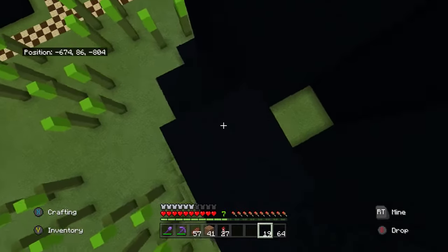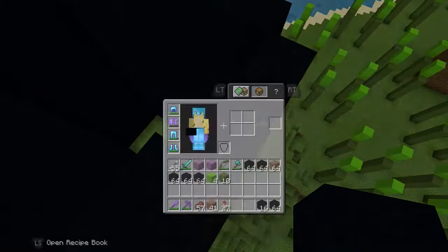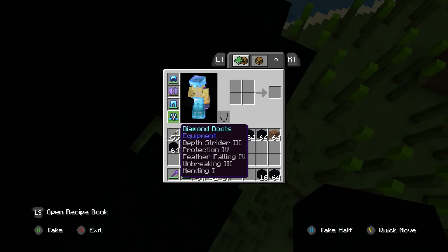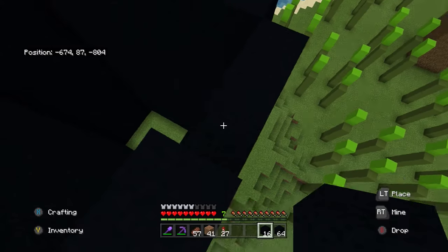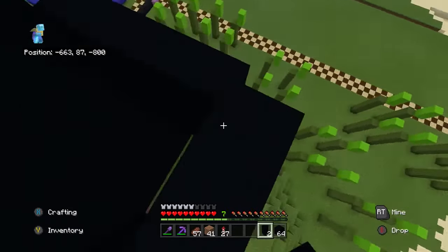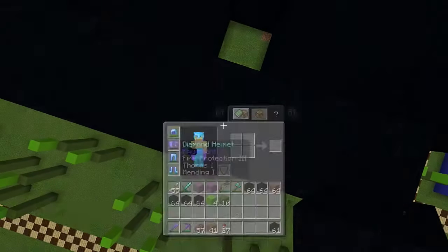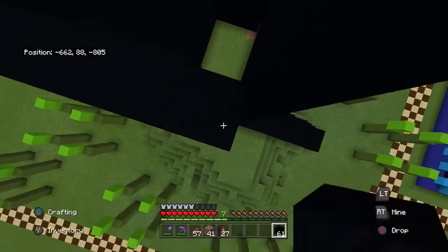If I had my elytra working I would fly over to show you, but since it broke we can't really do that. This does have Unbreaking III — can I make it so it doesn't break? I mean, that would be nice.